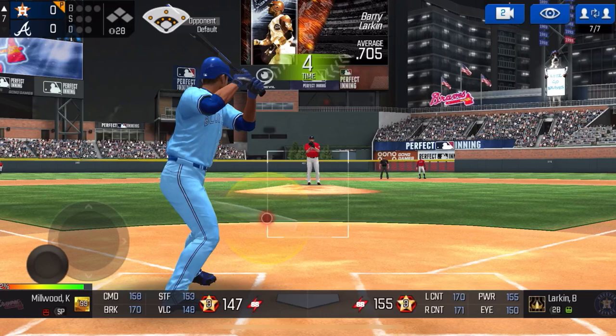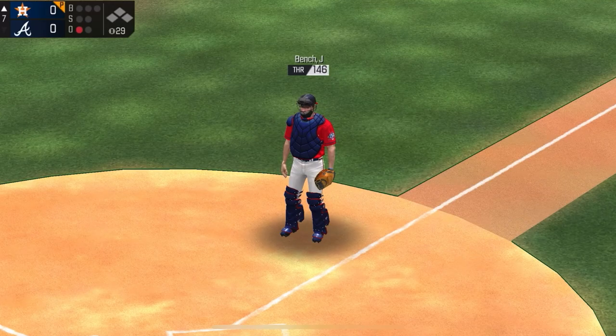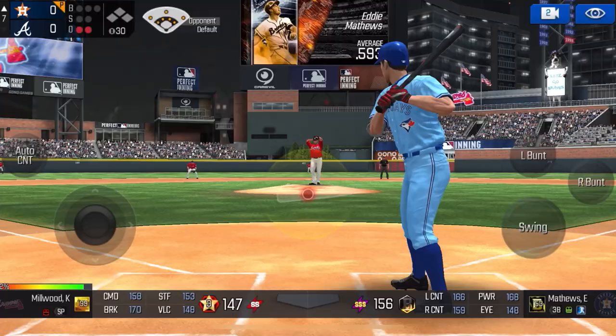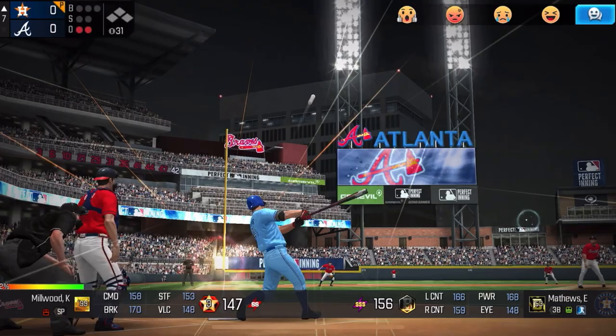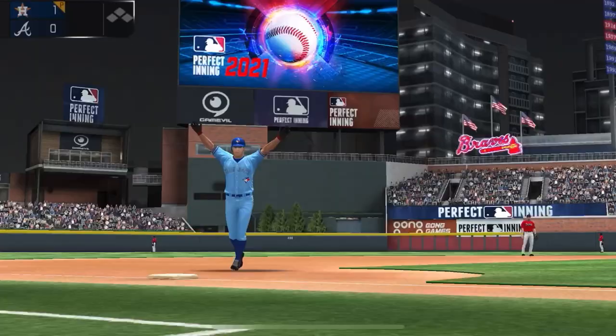Leading off for us will be the very dangerous Barry Larkin. At first pitch goes right down the middle and this guy is going to be a troll, I can already tell. We just missed that — we're going to make the adjustment. Okay, so he figures out a way to tunnel that pitch and uses a sinker with it. Boom, there we go! Eddie Matthews, deep left field, one-nothing. You can't tunnel a two-seamer with it, let's go.